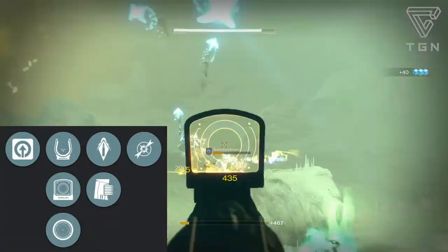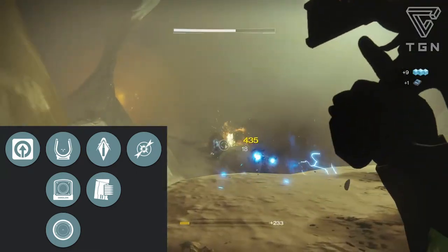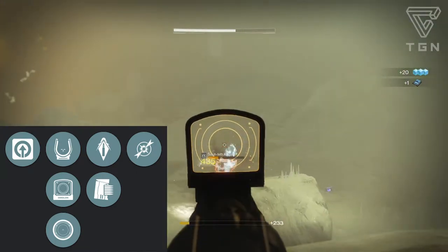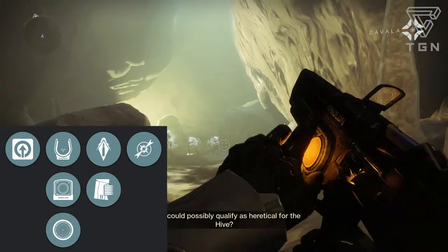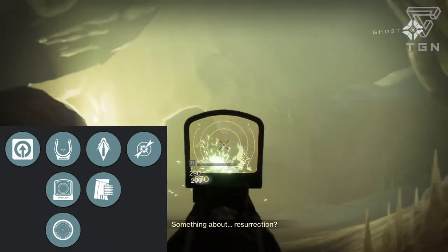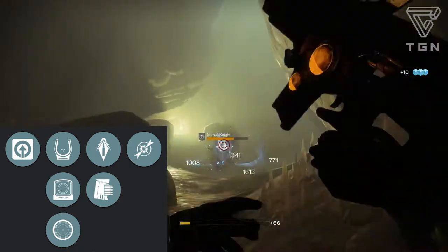Let's go over its perks. It comes with Lightweight Frames — superb handling, move faster with this weapon equipped. Three sight options: the Spark PS, Omolon post sight, short zoom, slightly increases range, increases handling speed; Flash HS5, Omolon red dot, medium zoom, highlights enemy targets, increases range, slight increase to handling speed; and the Impulse MS3, Omolon long zoom, increases range, decreases handling speed.